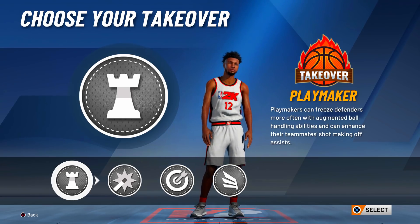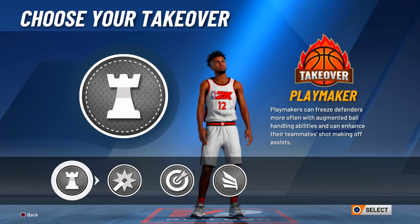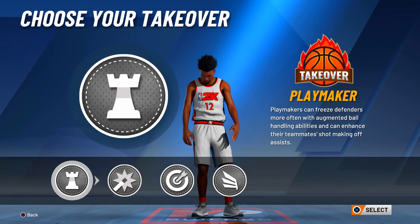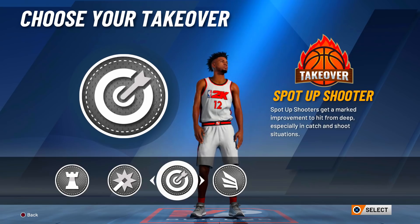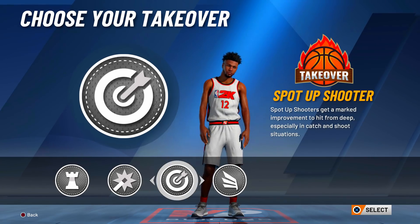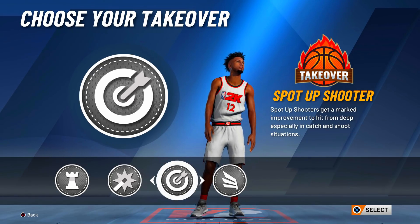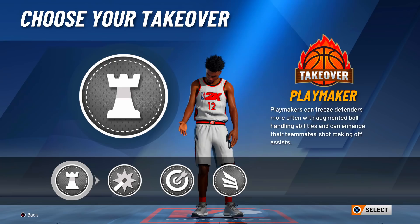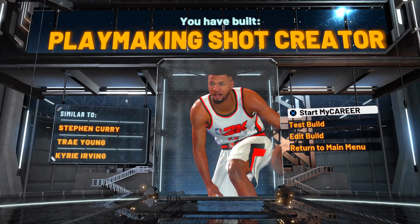When you check your playmaking takeover, you'll see slashing takeover as an option — do not pick it on a playmaking shot creator. You don't have a high enough dunk rating to get contact dunks, and you don't have enough badges for slashing takeover to be effective. Make sure you pick playmaking, shot creating, or sharpshooting. Pick the sharpshooter badge if you want to hit steady shots; if you're mostly a dribbler, pick the playmaking badge. Never pick the slashing badge, even though it's an option.